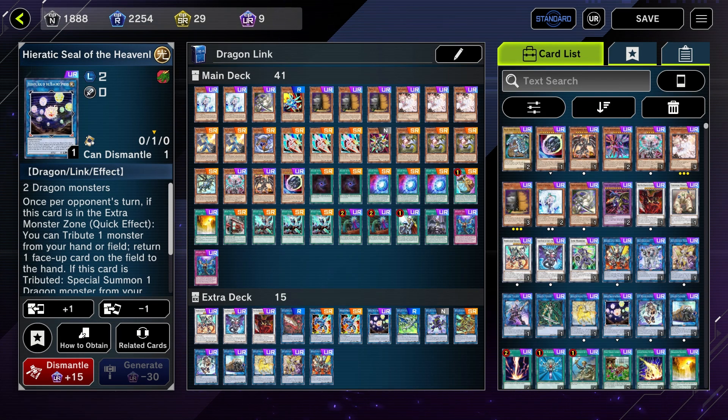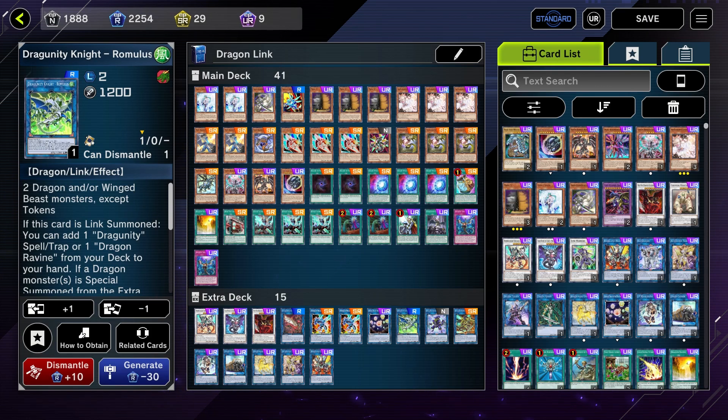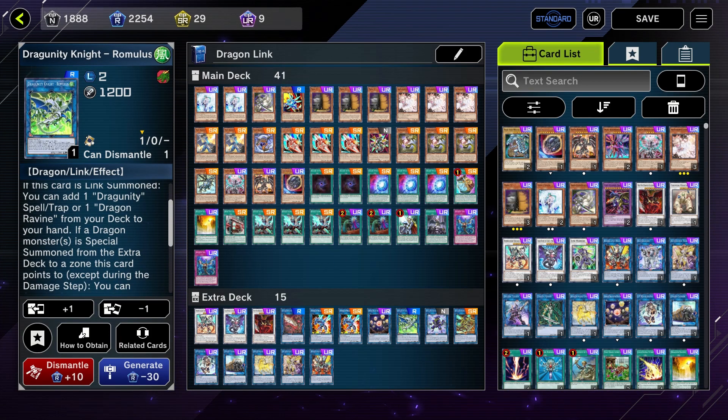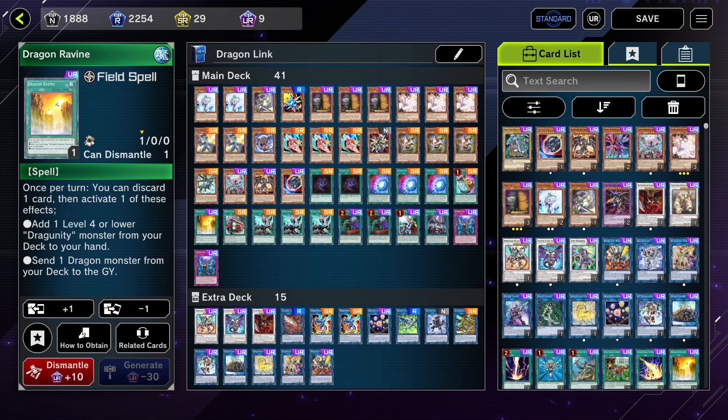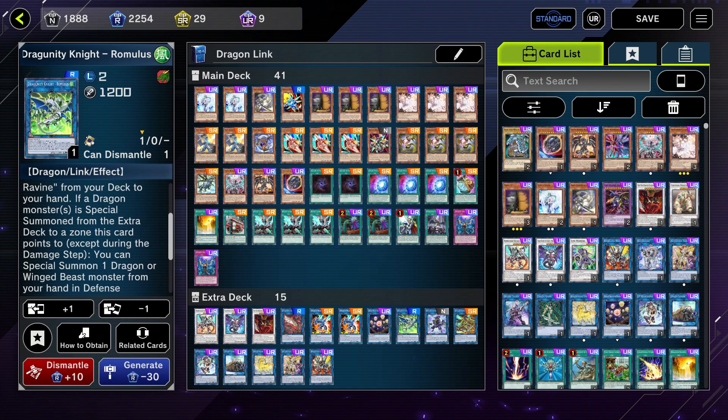Hieratic Seal of the Heavenly Spheres is a bounce — if we get stuck or get super hand-trapped, we can go into this and at least have some interaction on our opponent's turn. Romulus is again vitally important — it can add Dragon Ravine to our hand on summon, and has a secondary effect where we can summon a dragon or wind beast monster from our hand in defense position but negate it. If a dragon monster is special summoned from the extra deck to a zone it points to, we can also summon more stuff and extend that way.